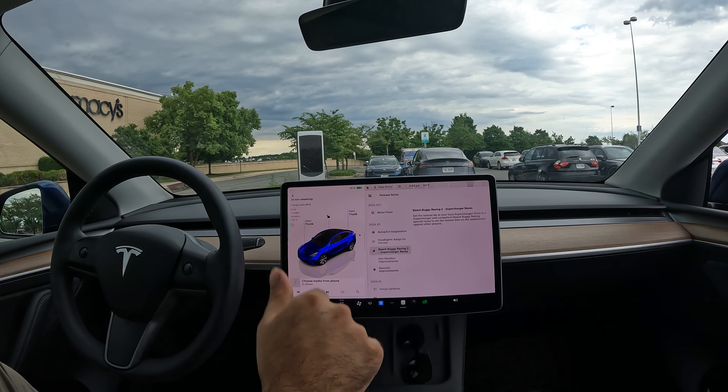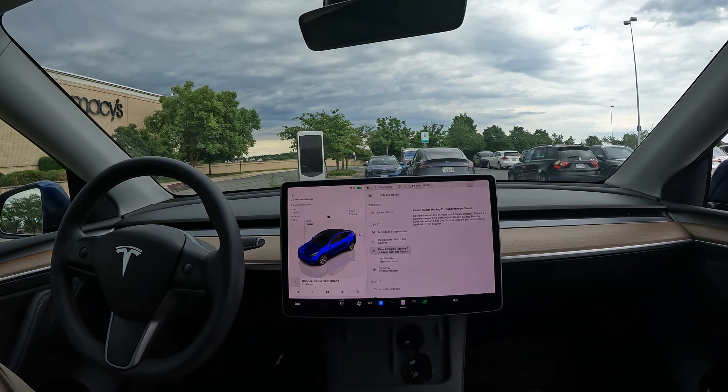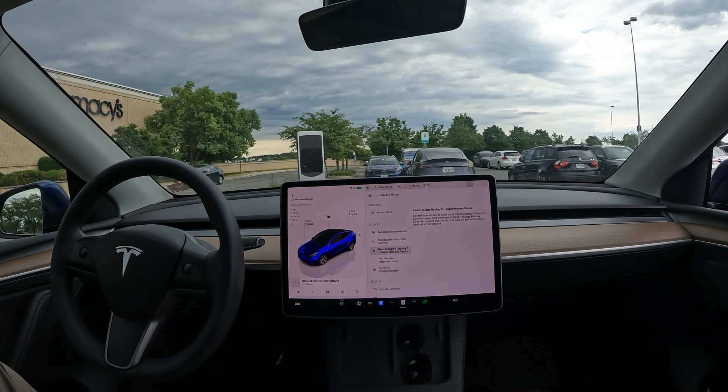This is one of the coolest things they added with this update — my favorite game, Beach Buggy Racing 2, now has leaderboards at each supercharger location. When you're charging, you can race and set your fastest lap, and everyone will be competing for the fastest lap at each location. I'm basically going to start hanging out at superchargers in my spare time just trying to crush everyone's leaderboards, so try to get your fastest lap in there ASAP.